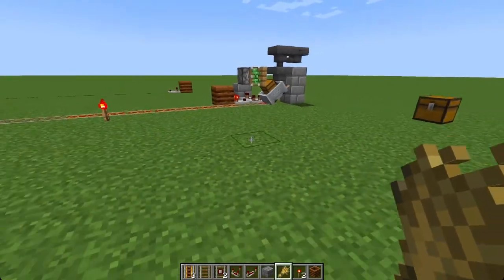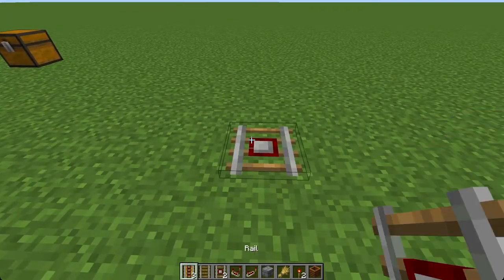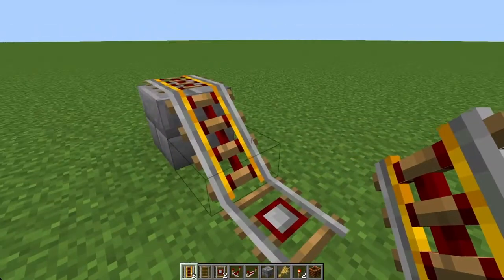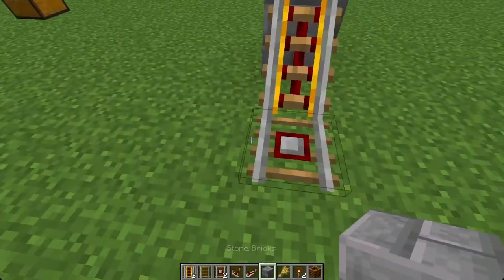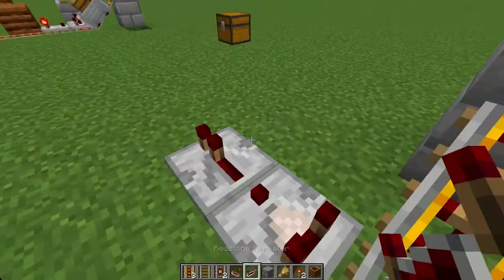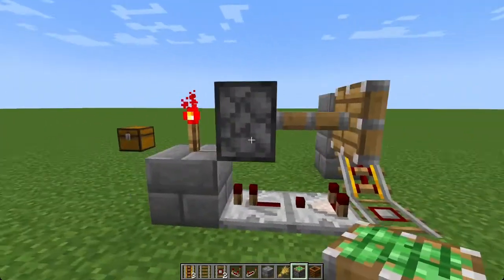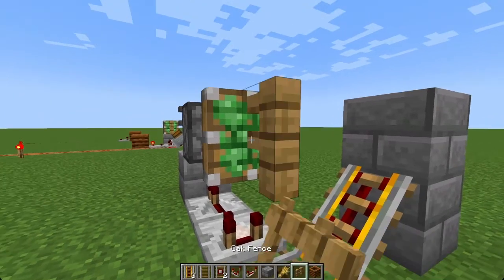Let me quickly walk you through how to build this. Start with the detector rail, then put in a powered rail, then a block behind that, and a powered rail on top of that so it slopes up. Once that's done, remove this block and put another block right here. Take a signal out of here with a comparator, that goes into a repeater, which goes into a block. Put a torch on top of there, then get a sticky piston aimed at the torch so it's aligned — it'll instantly turn on. Then put your fence in front of that.